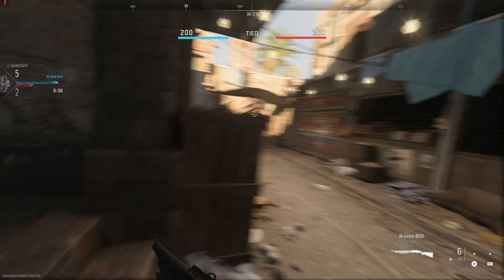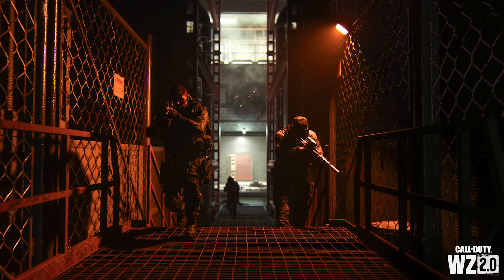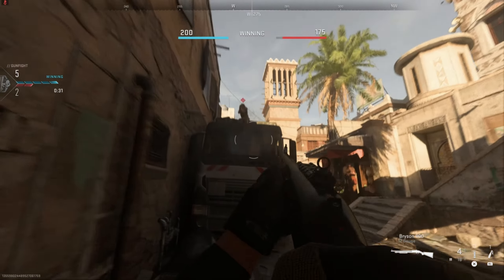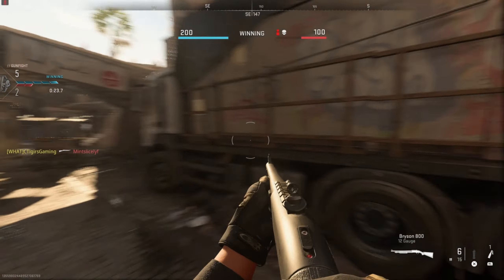Now for DMZ — we'll be getting a new DMZ experience called the Koschei Complex. Somewhere in Al Mazrah, an underground complex is brewing something that could shift DMZ as we know it. Operators must find one of multiple entrances to this subterranean bunker, open it, and the blog is heavily redacted from there. Hints suggest flashlights and NVGs will be needed, and it promises some of the toughest encounters outside of Building 21. We don't have long to find out — only about a week.